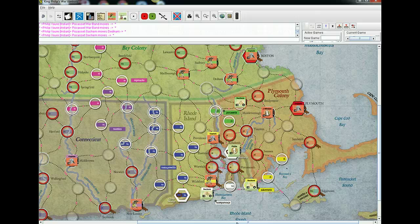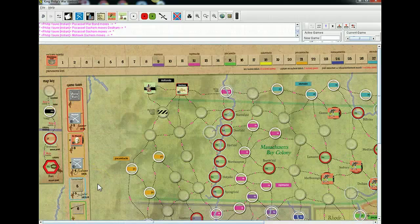It looks like I am set up, and I have to place the Mohawk Sachem somewhere — I'll just put him there. In a previous version, they had two stacked in each space for the Mohawks, but there's supposed to be one, so they fixed that. Okay, so it looks like we're good to go.